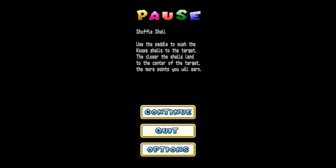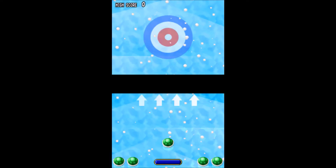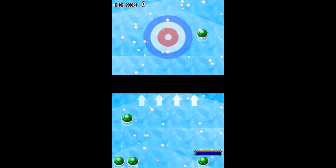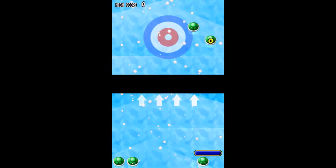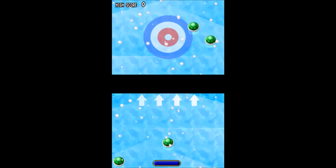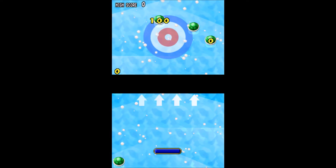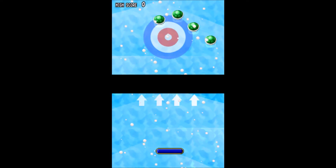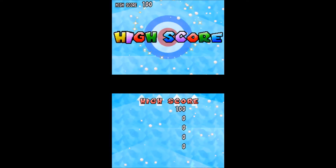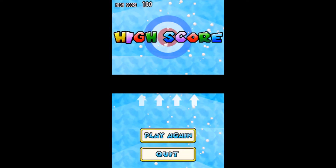I'm hoping this 3DS doesn't die on me. Shuffle Shell - it's curling! Use the paddle to push the Koopa shells onto the target. The closer shells land to the center of the target, the more points you earn. There's a versus version of this in New Super Mario Brothers where you basically compete like it's curling. Try to hit these in a certain way to get them on the target. The harder you hit it, the more they'll bounce after hitting a wall, so you don't want to go too crazy. 100 points - the highest score because nobody else did it before. Here's the harder and endless version.